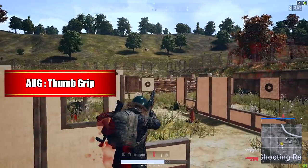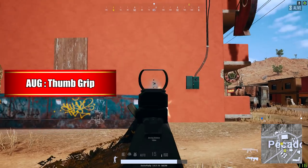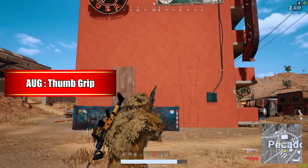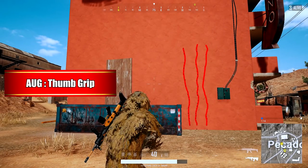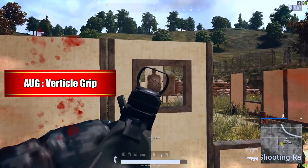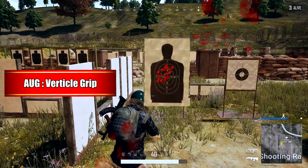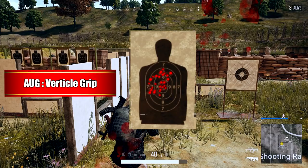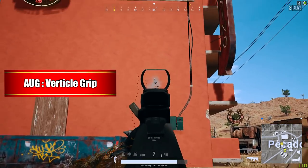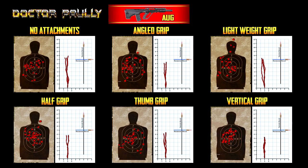The thumb grip on the AUG gives you a little bit more ADS speed — your aim down sight speed and weapon steadiness — along with recoil reduction as well. It's an overall viable grip for the AUG, but I do have to warn you that the gun will tend to get away from you after the 10th or 15th shot. I tested the vert grip at least four, maybe five times, a bit more than usual, because I was getting some very unusual clusters — really close and tight to each other — not to mention a reduction in vertical recoil and straight up horizontal as well. Very, very stable, very balanced for this gun.